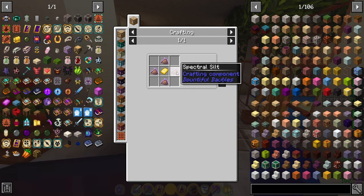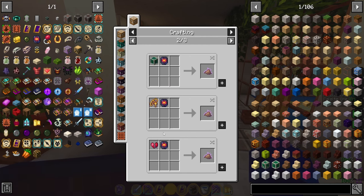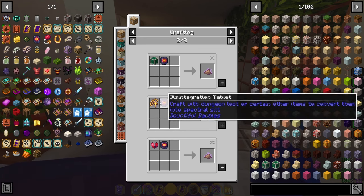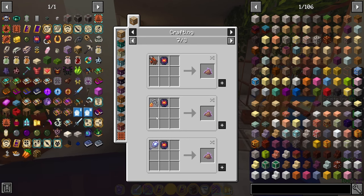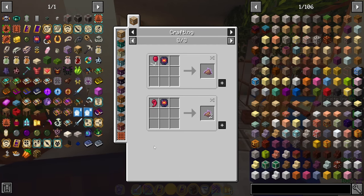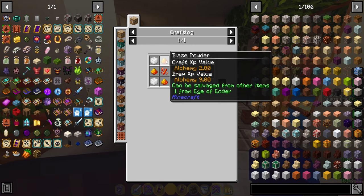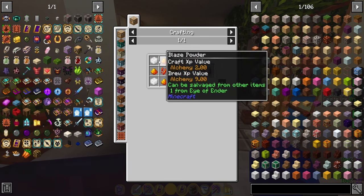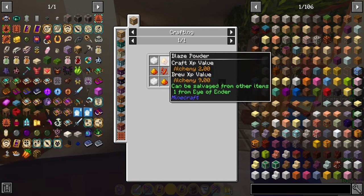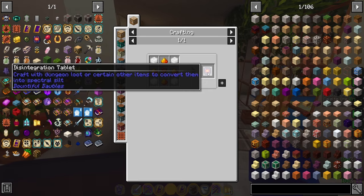You take four of the spectral silt. You get spectral silt from basically disenchanting different items. Like if you get trinkets from treasure chests, sometimes you'll end up getting multiples. In my run through, I got tons of gauntlets of dexterity, a bunch of magic mirrors, a bunch of balloons. So you could just disenchant these with disintegration tablets. Although if you're going to go this method, you do need access to the nether.